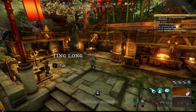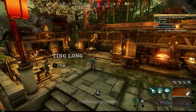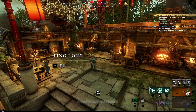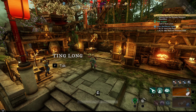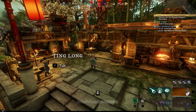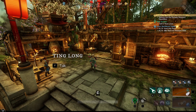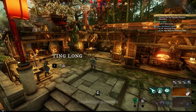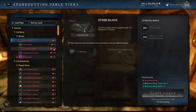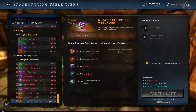Currently we have the mutated dungeon system that is on the PTR client, and it is going to be changing the way that the economy demands certain items. First we're going to talk about a few professions and the reasoning behind those, and what's required for mutated dungeons. First up: stonecutting — big surprise — coming in again as a top winner in this patch, being able to craft the mutated keys.